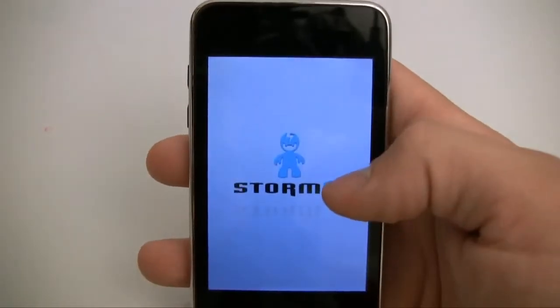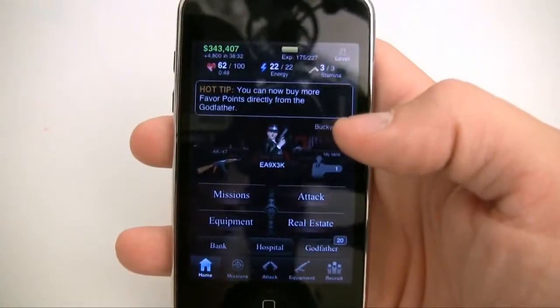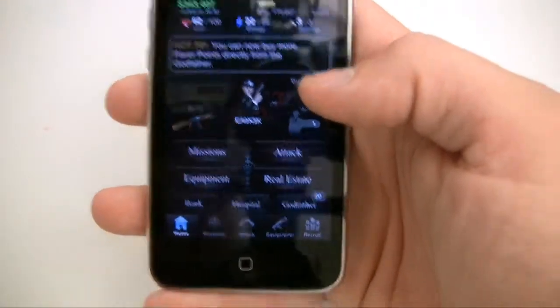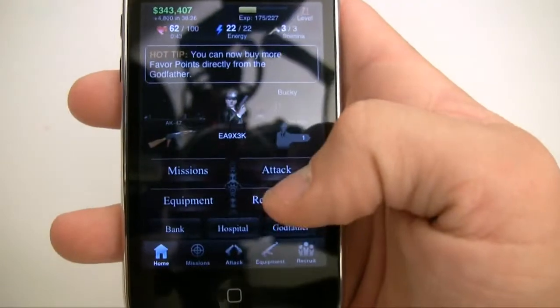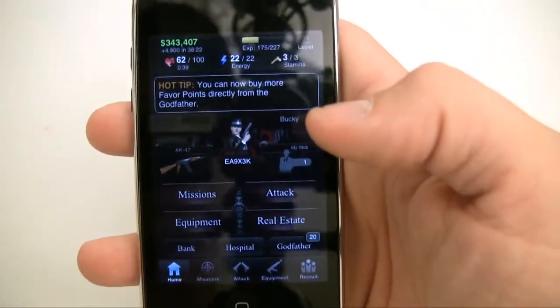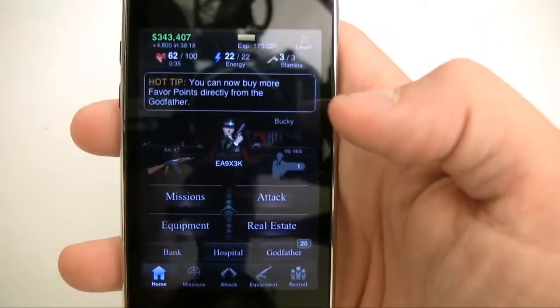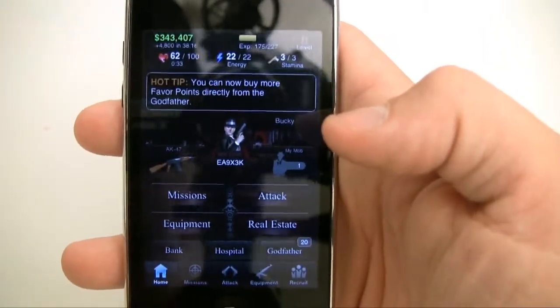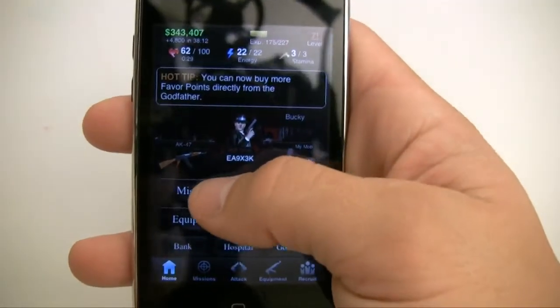It starts out with a little intro right here, and after you go through a quick tutorial, this is your main screen and it's a screen you're going to be seeing for pretty much your whole time. You see a bunch of different buttons and they can be pretty confusing at first, so that's what we're going to be going through. The point is pretty much to level up, get new equipment, complete new missions, and be the most powerful mobster you can be. So let's start with the most important part — missions right here.